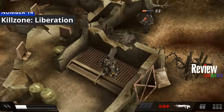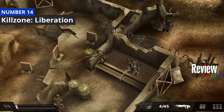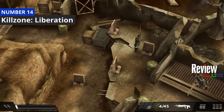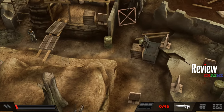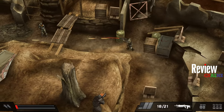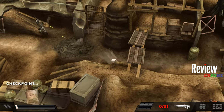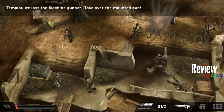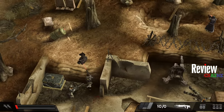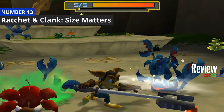Number 14 on this list is Killzone Liberation, a third-person shooter with tactical elements. As you can see, it gives Grand Theft Auto vibes from the PlayStation 1 era, but with better graphics. You walk around tactically, shoot your enemies, and upgrade your skills. It's a very nice, relaxing shooter game.